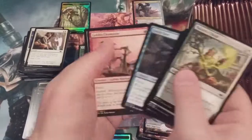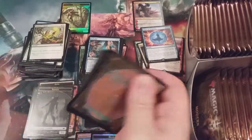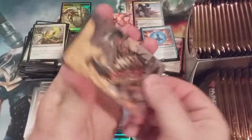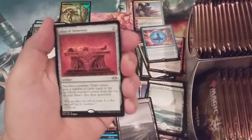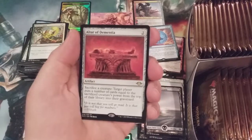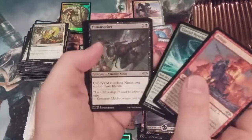Holy mackerel — Force of Negation! All right, we're moving along. Elemental token. Snow-covered swamp and Altar of Dementia — originally printed in Tempest. This is going to be a hot card in Modern; that is my theory on that. It's a great sacrifice outlet. Throat Seeker, that's great.